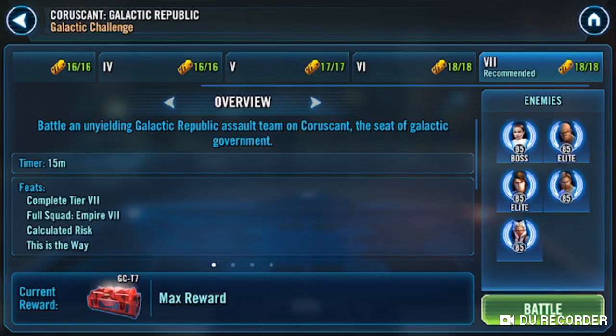I've done this at least 10 times - there's a little bit of RNG. You don't want your summon trooper to die at the beginning, you don't want Palpatine to get stunned early. If they go after Vader, he should be able to take the hits. Just restart a couple of times until you get it rolling. You're gonna need a little luck to land tenacity downs or a shock, but eventually you will get it.